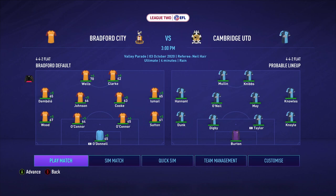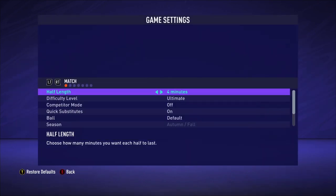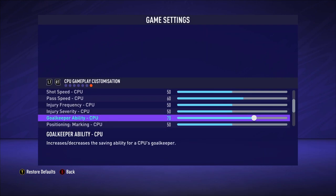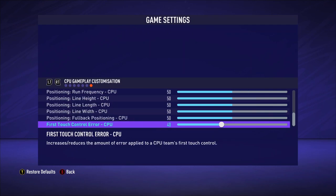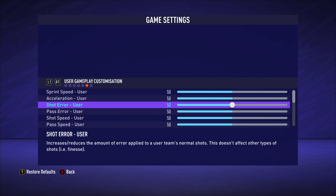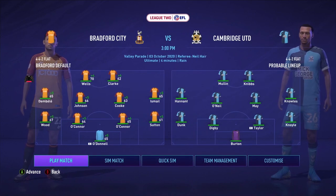Our team selection then for this match — Clark starts alongside Wells. No Novak in the team, but Clark with four goals in two League Two appearances, so yeah I have to start him here. Ismail and Dembele start as the wide players. On the other side, Cambridge's team you can see there. We'll quickly look through the settings and sliders: ultimate difficulty, no competitor mode switched on. On the CPU side we've got pass error down at 35, pass speed up to 60, goalkeeper ability up to 70, and first touch control error down at 40. For us of course everything at 50, unchanged. Here we go, first game of the day — I'm looking forward to it, let's see what result we can manage.